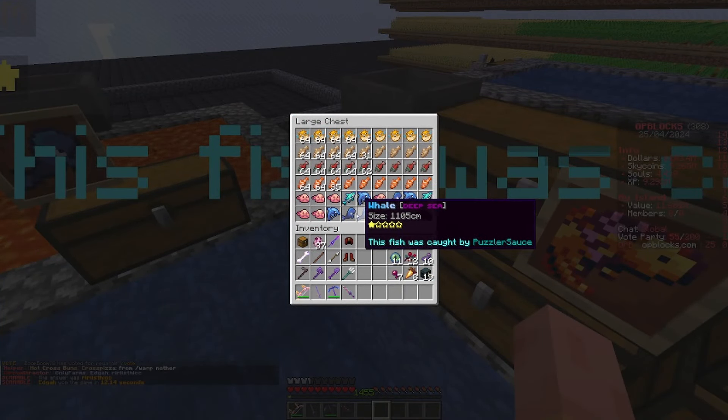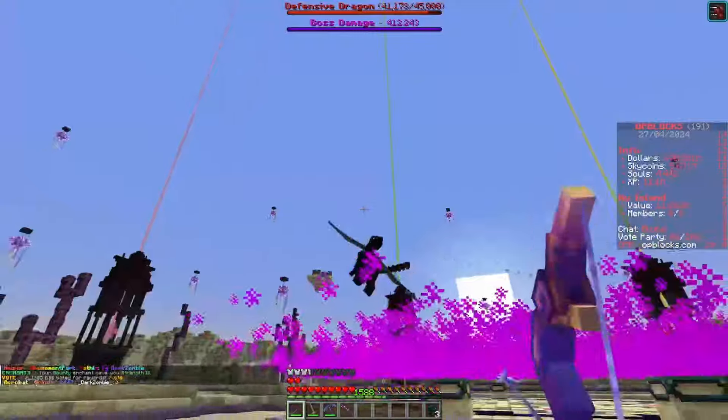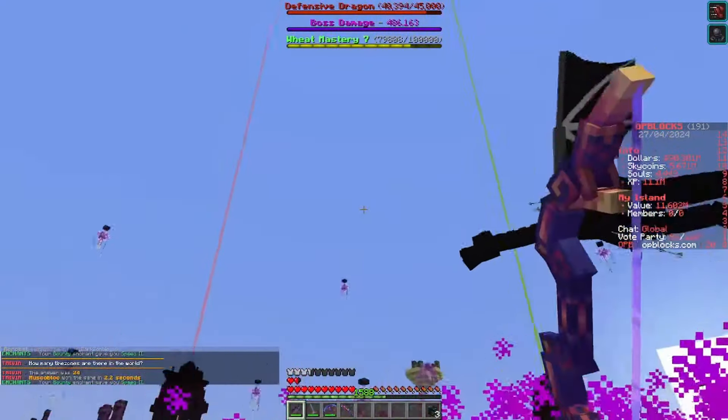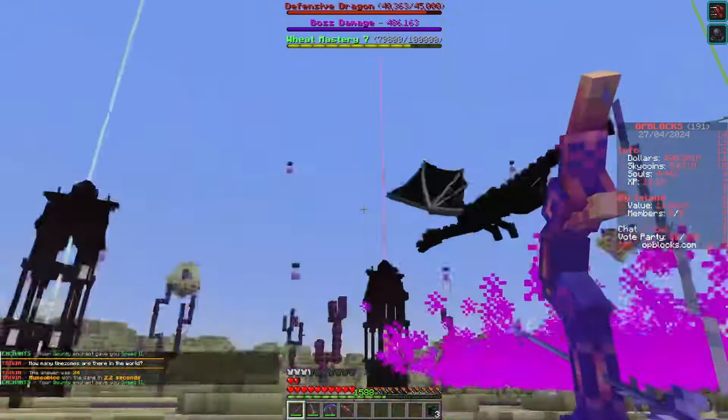Alright, to spice things up because we've been doing a lot of fishing recently, I have decided to come to the dragon boss. Probably going to do two kills this episode because it's been quite some time since we've been here. It looks like we're off to a cracking start — we've got a defensive dragon for the first boss. I just need to do slash HP. So I've removed the players so I can't see them anymore. I'm hoping to get an aquatic dragon, if I'm honest, because I really want to start getting aquatic frags so I can start going towards the tier five armor. I'm very late into the season doing this, but that is alright.